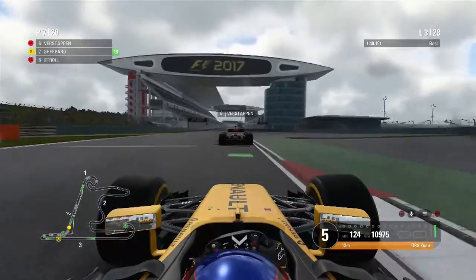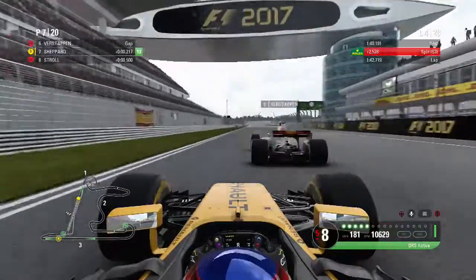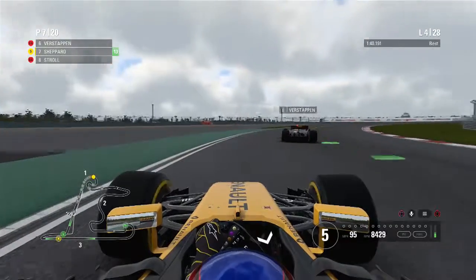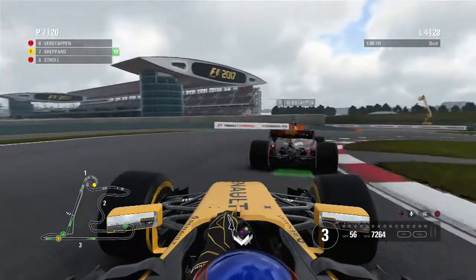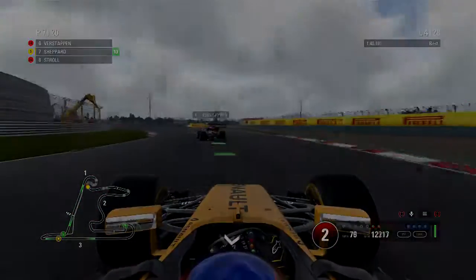Later on in lap 3 we're right onto the back of them down the straight. Verstappen is battling Stroll and they're side by side through the hairpin. We're just behind waiting for a mistake, closing massively in the braking zone. We get Stroll on the exit and we're back up to 7th. Now onto the back of Verstappen with DRS open — do we have the straight-line speed? There's a little contact, we can't hold it on the outside, and it looks like Verstappen pulls away in the quicker car.